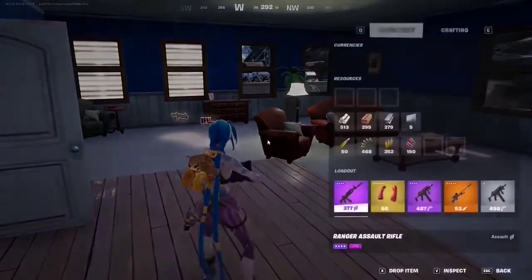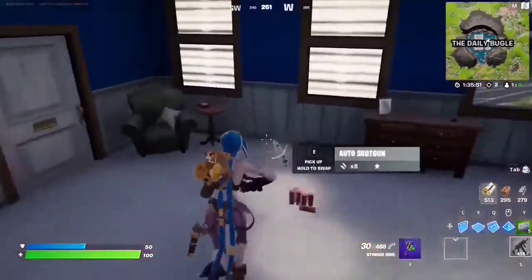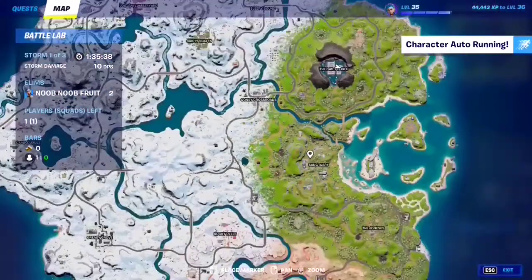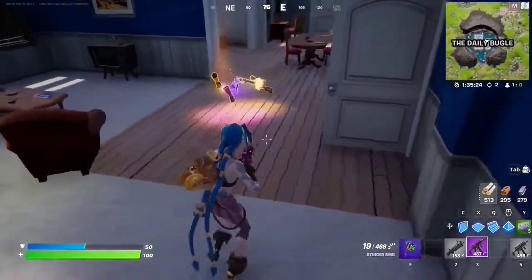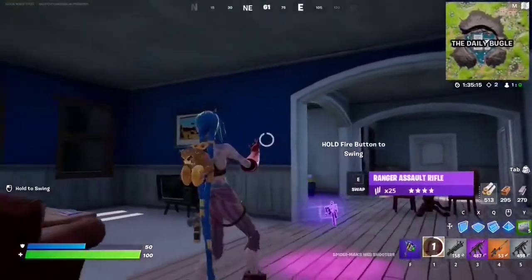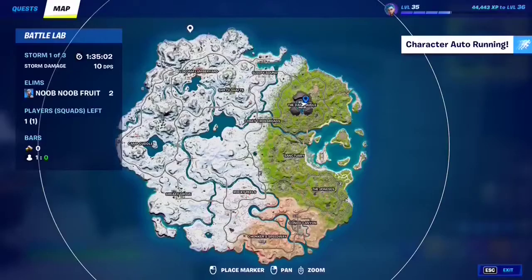For this quest you have to survive four storm circles while carrying a weapon of epic rarity or rarer. You need a weapon that is either epic (purple), legendary, or mythic — those are the colors. For example with this SMG and shotgun in my loadout, I just need to survive storm circles — meaning being inside the safe zone when each circle closes. You need to survive four circles while having an epic or higher rarity weapon in your inventory. The Spider-Man web shooters are very helpful if you want to escape fights. Find web shooters at the Daily Bugle stuck to a wall.